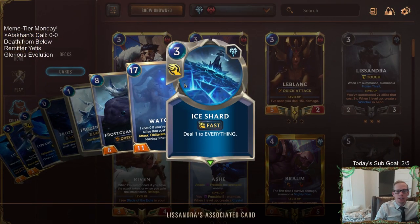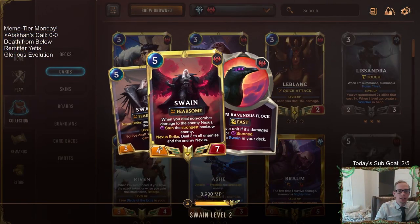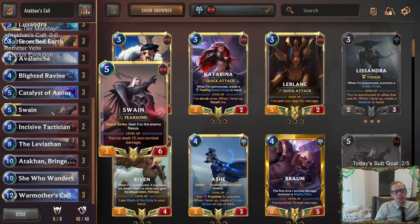Especially when you've leveled up and you get a tough Nexus and free Ice Shards every round - that's incredible. The Ice Shards go so well with Swain, because the Ice Shards will be able to Nexus Strike for your Swain, level up your Swain, and all that kind of stuff. So those are our champions: Lissandra and Swain.